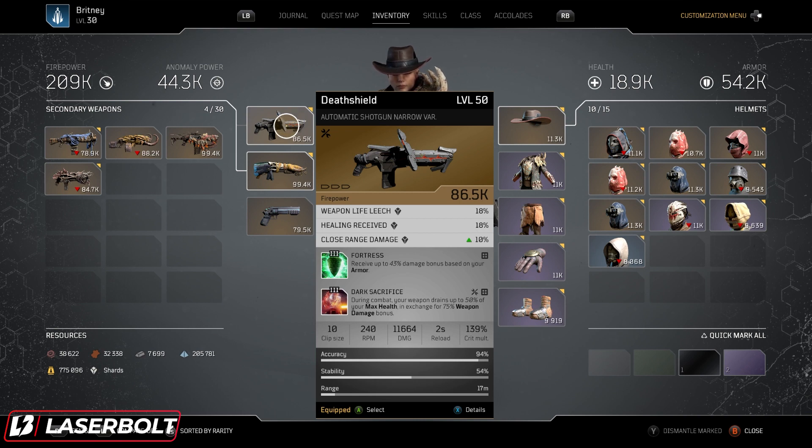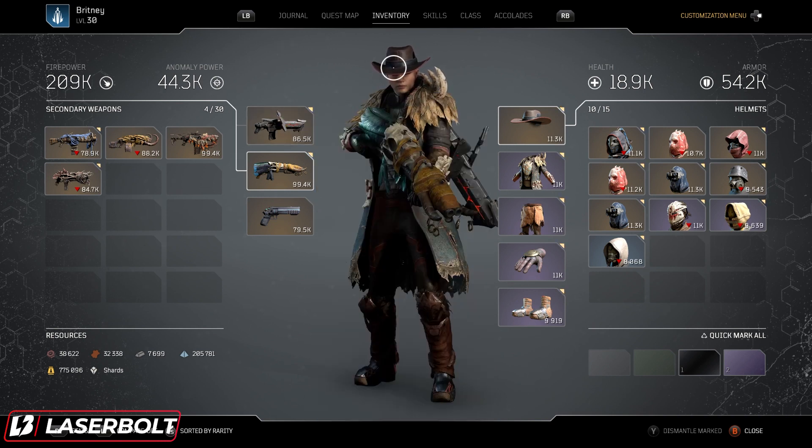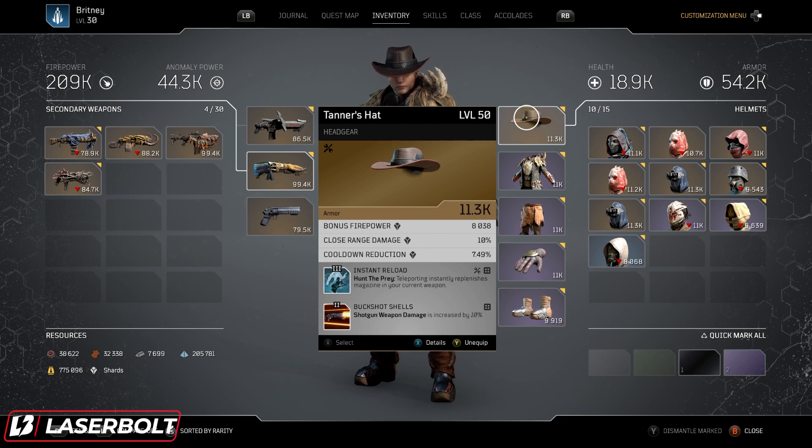Our firepower with this build is 209, but once we activate the abilities, this kicks up by 100 firepower — really crazy. I said at the beginning you don't need legendaries. I'm running Tanner's Hat at the moment, but you don't need it — you can run this on a purple. The reason I like this one is because it already comes with Buck Shot Shells, which I needed, so I might as well use the legendary. What we did is replace the top mod with Instant Reload: when you teleport, it instantly replenishes your ammo, so we're constantly keeping Twisted Rounds active. You only need a purple that drops with Buck Shot and then slot Instant Reload in there.